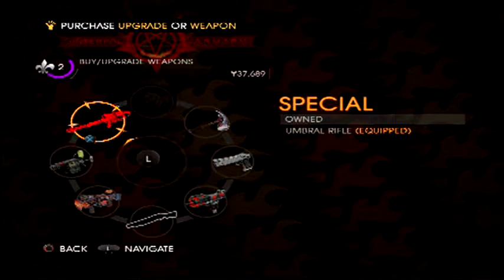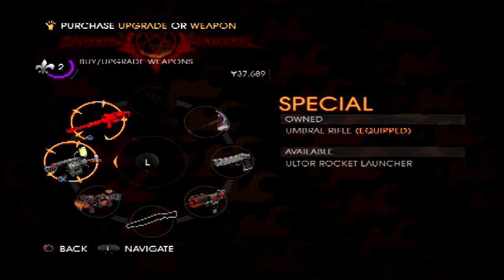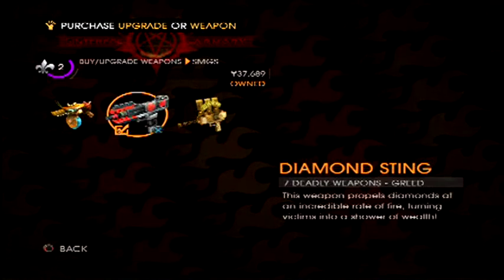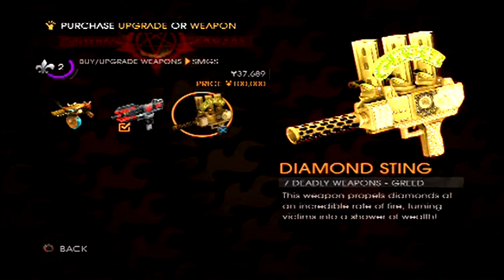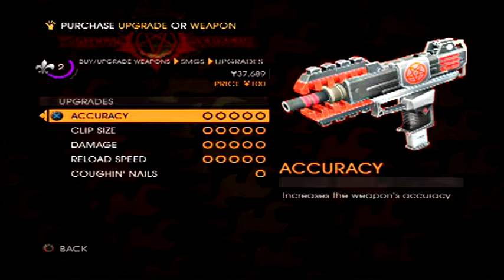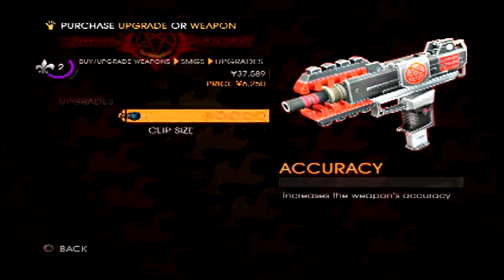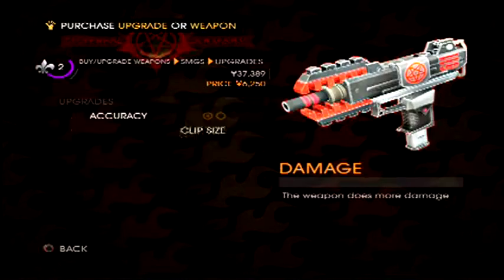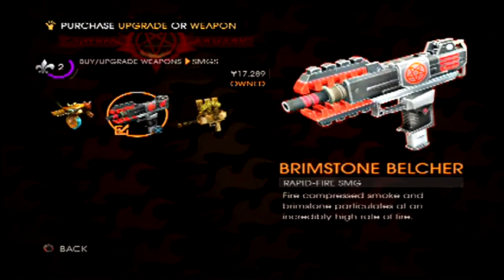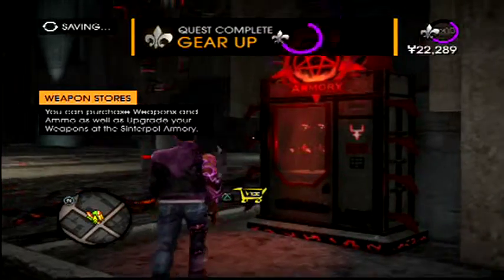All right, let's just go with this. We'll upgrade — accuracy, damage, reload speed, and pop the nails. Hell keeps getting better and better.